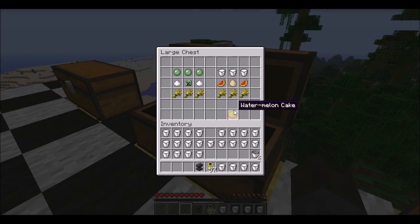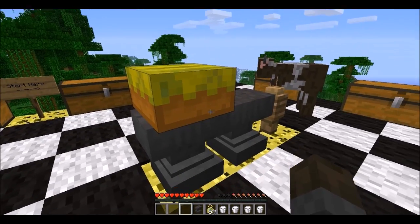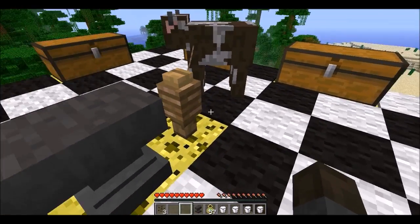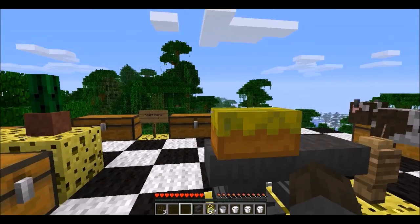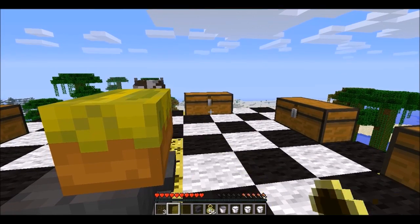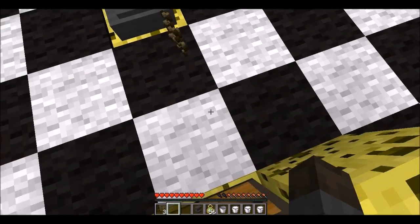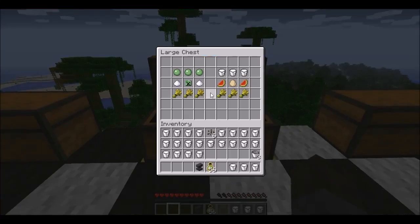Here's watermelon cake, crafted like so. Let's grab this out and eat it. Oh, it drops seeds! That's a cool effect — it's like you're spitting out the seeds of a watermelon. I kind of remembered that.